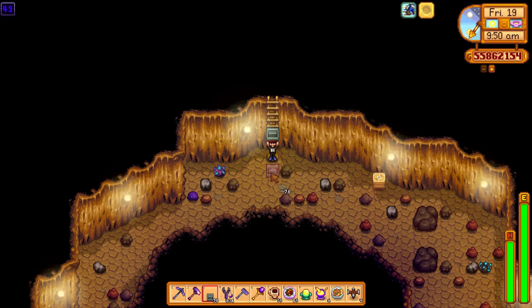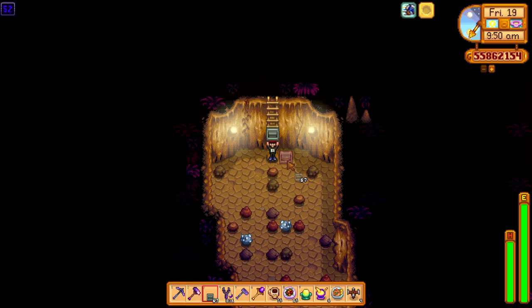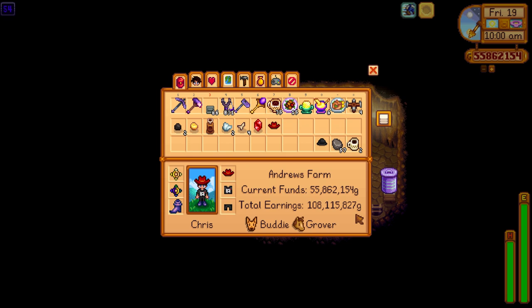A few things to note as well: if you have got crops on the farm that need watering and daily chores, make sure you go down on a rainy day. Make sure it's raining on a good luck day. You can find rain naturally through the weather report or spawn a rain day using the rain totem. That way you can get straight to the desert, all your crops are going to be looked after, and you don't have to worry about anything.